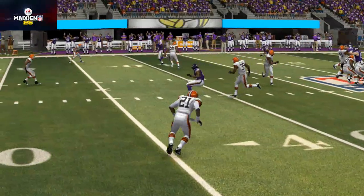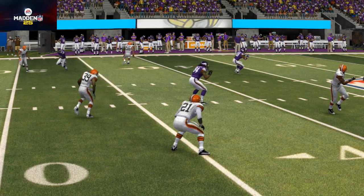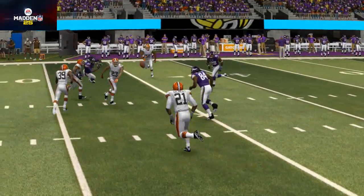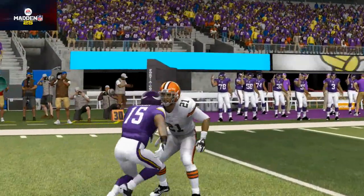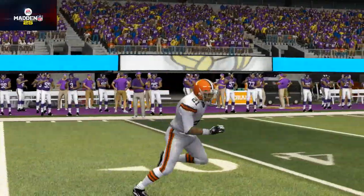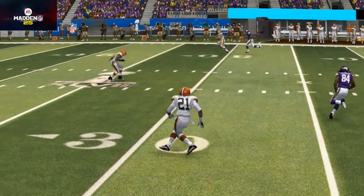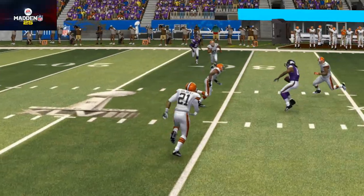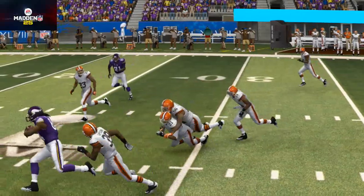I cannot wait to see what Cleveland is going to do with this guy on their roster, and with Johnny Manziel and all the new additions. I think Cleveland has one of the top five secondaries in Madden 15 and in the NFL. Look at what they've got: Joe Haden, Donte Whitner, Justin Gilbert, and they're bringing back Buster Skrine, who's a pretty good corner in his own right — pretty fast, good for dime and nickel situations. It was a great draft by the Browns; I think they got everything they wanted and more.